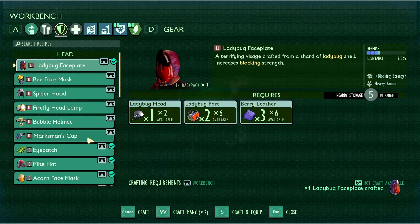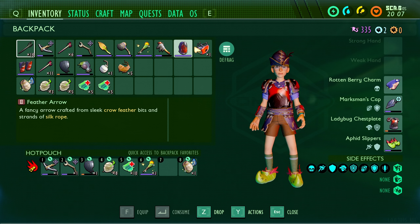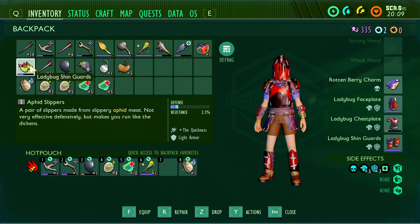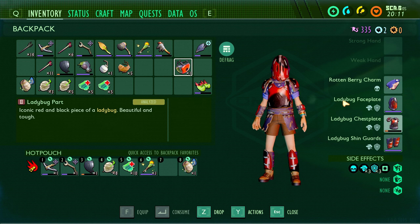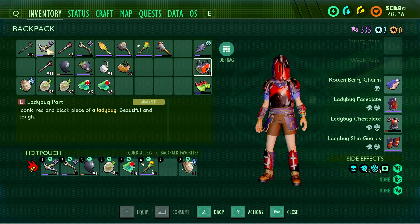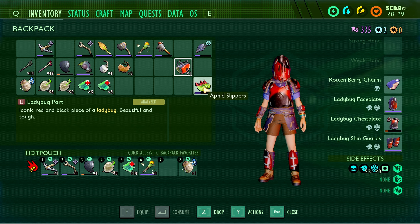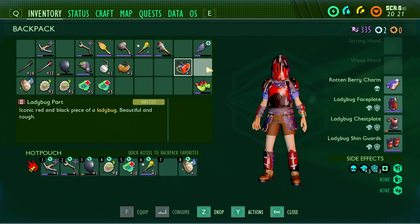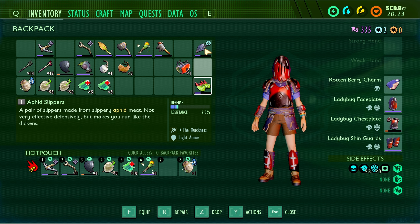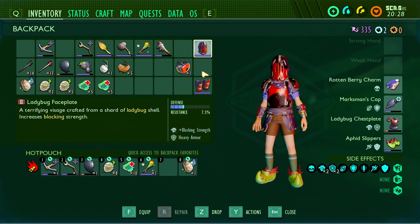We got the ladybug faceplate - craft! And we got ladybug shin guards - craft! There we go - that's the full ladybug armor. The set bonus is 'occasionally heal after blocking attacks' which is actually quite good. This is definitely gonna be the one I use for melee from now on. For ranged I'll switch to marksman cap and aphid slippers - the aphid slippers are so good for quickness. Whenever I need to go ranged, switch, and then melee - bada bing bada boom.